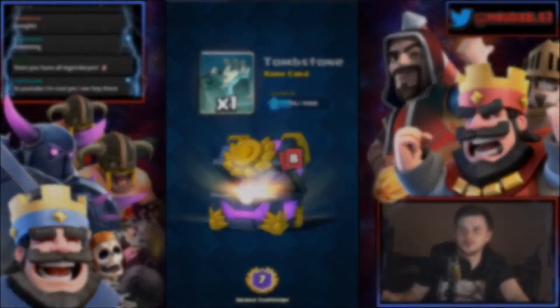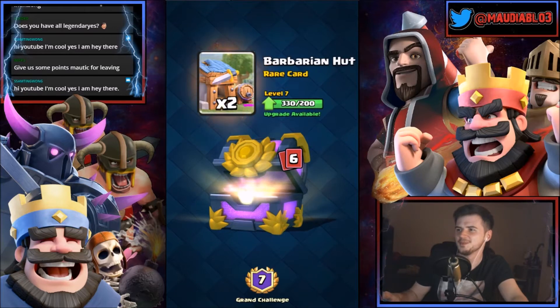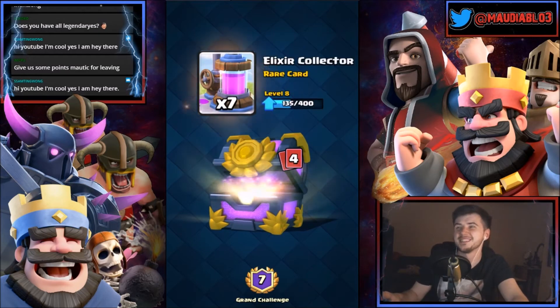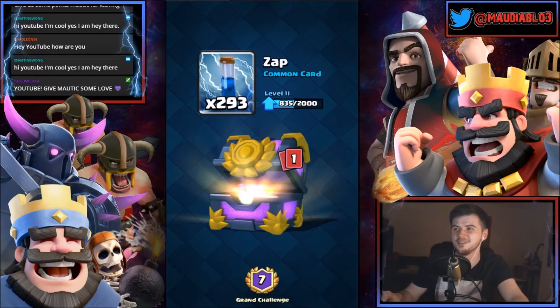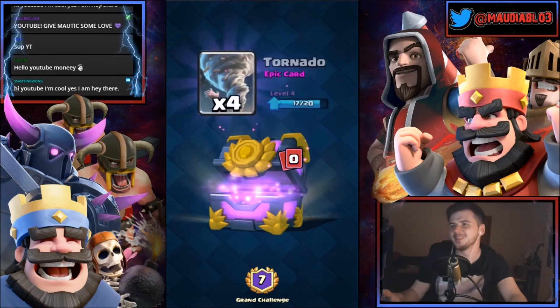7600 coins, one tombstone. We have two furnaces — nice to get some furnaces. We got barbarian hut, we have four giants, we have seven elixir collectors, eight inferno towers, nine valkyries. We have 293 zaps — that's pretty good. Maybe I'll use a zap when I get to a much higher level or something.